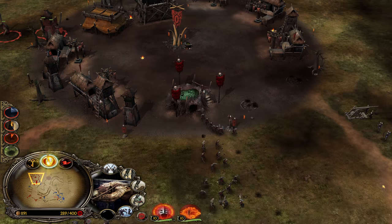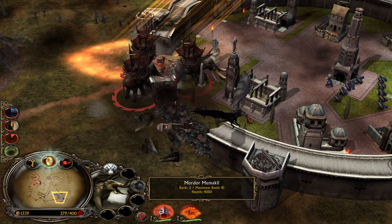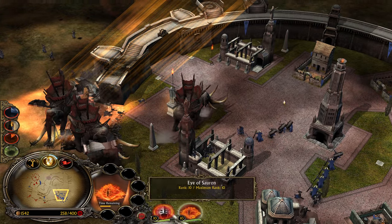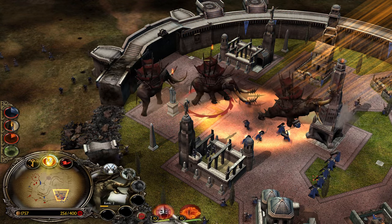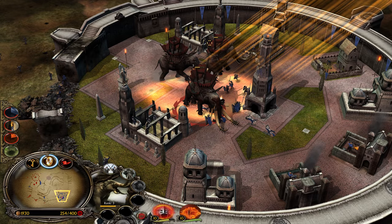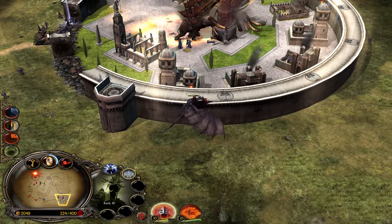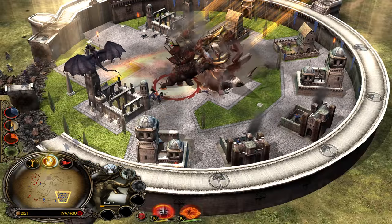One thing you need to know about Mordor is that if you lose one of your Nazguls or even the Witch King, you can revive them. Look what's going to happen to Boromir the second he gets trampled — just one-shot. Mumakil are dealing so much damage. It's a Cloud Break, which is going to slow down our units, and Mumakil are taking too much damage right now.